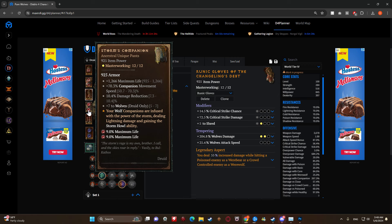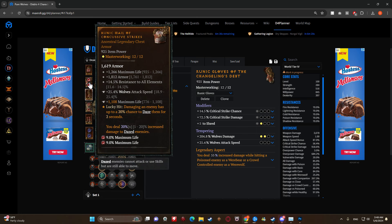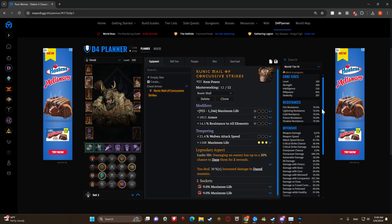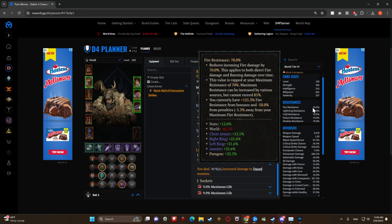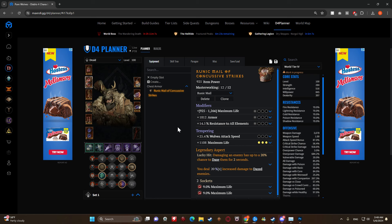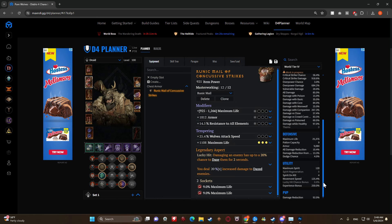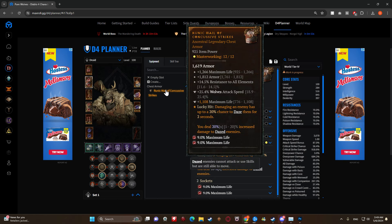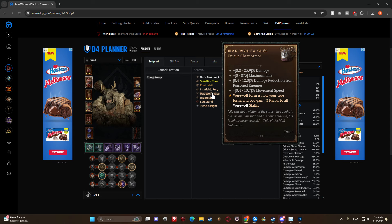We're going Storm's Companion because this really helps amp up our wolves - it gives us great control over them, damage reduction, companion movement speed, and it's really going to help us move quickly across the map and have that wolf pack vibe. If you're at lower levels where you don't necessarily need the resist all, and your armor is capped and resistances are fine and you're not getting one-shot, you can always run Mad Wolf's Glee.